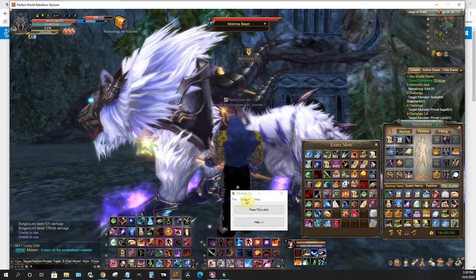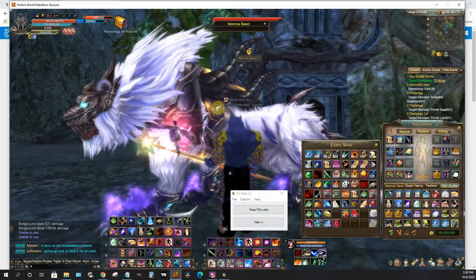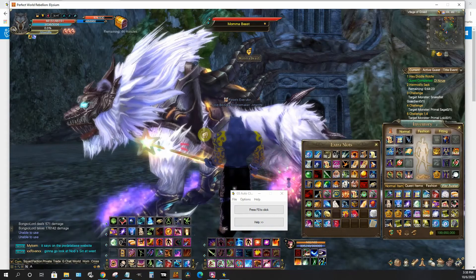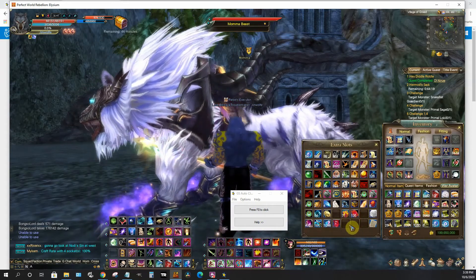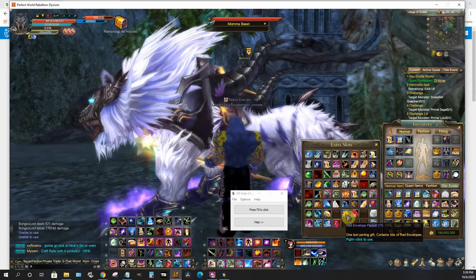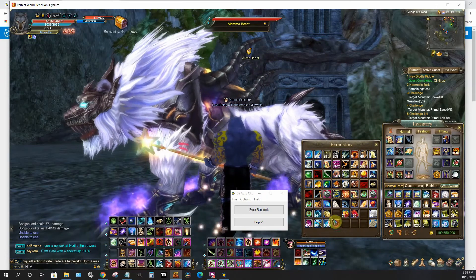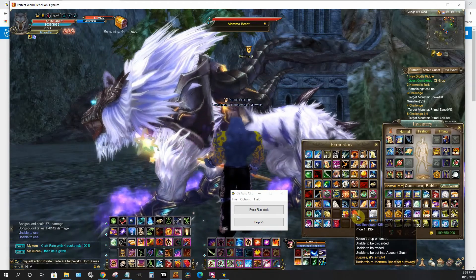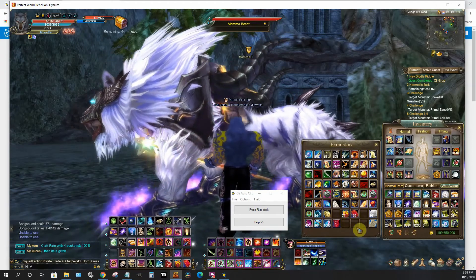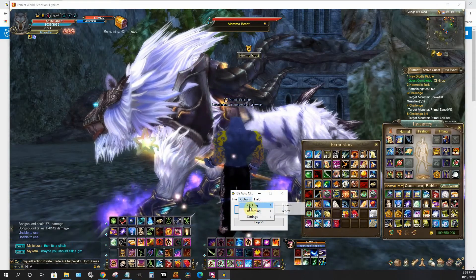Now we're going to cover how to open up the envelopes with the mama beast. Your server might not have the mama beast or these red envelopes. With the red envelopes you've got the pack, the red envelope packet, and the red envelope. Put those into whatever spots you want on your hotbar, and remember to have at least 50 red envelopes already opened up, otherwise you might run into trouble.